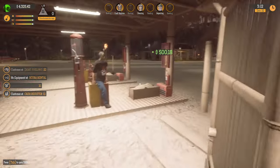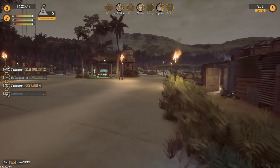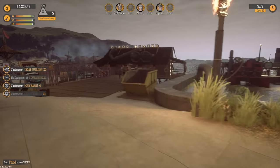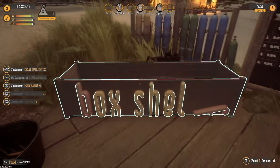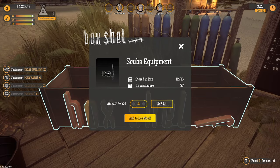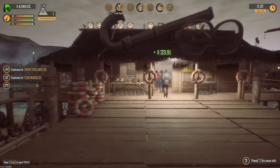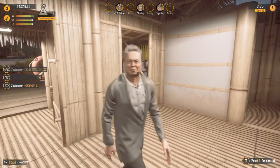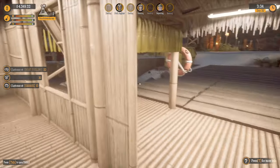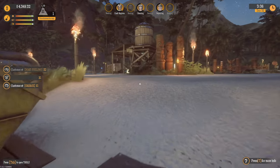No equipment at the scuba rental. Are you kidding me? How about those equipments? I love how — oh, hi, Elon Musk is going scuba diving. He's probably just following those girls to make more babies.